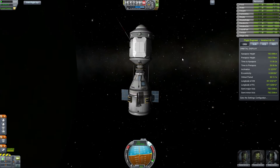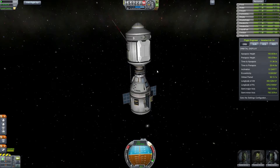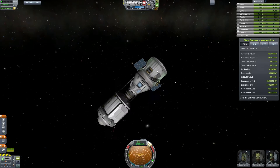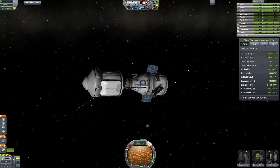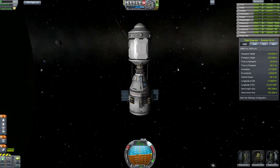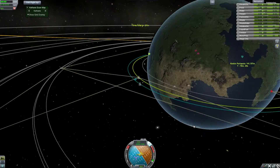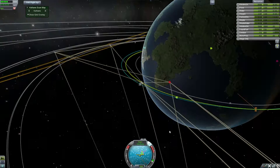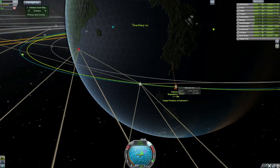Opening the stuff up there, just checking everything's okay, fixing our inclination a bit. We have three guys up here. Now, there's something missing from this thing — we don't really have any life support on it. Well, I do have some in the capsule and stuff, but we don't really have any massive amounts, so we can't really put anyone up there long term.